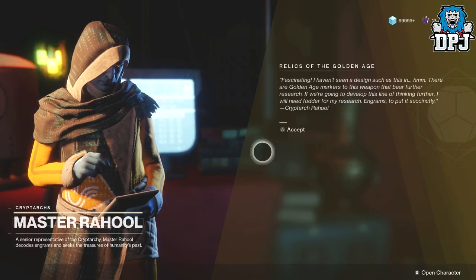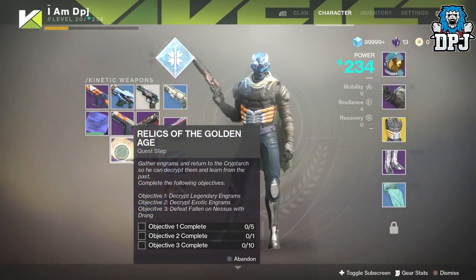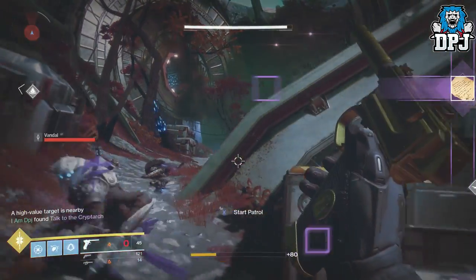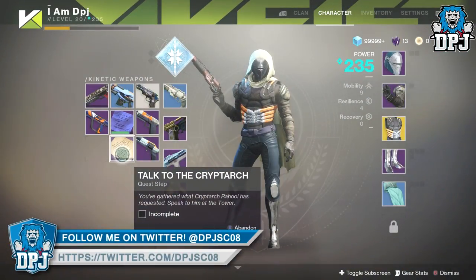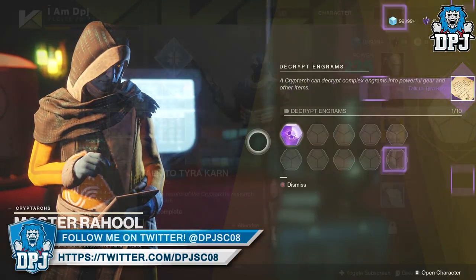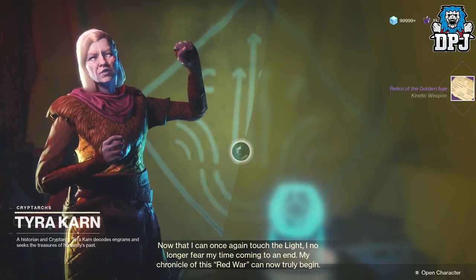Upon seeing the cryptarch, he gives you the next quest step. Here you have to decrypt engrams — 5 legendary and 1 exotic. You then have to defeat fallen on Nessus using the Drang, only 10 though so it shouldn't take you too long. Upon completing this part, you then need to head back to the cryptarch within the tower, who tells you to go see Tyra Karn on the farm social space, located on the top right of the EDZ.